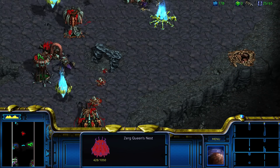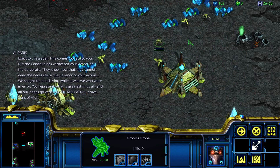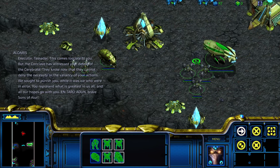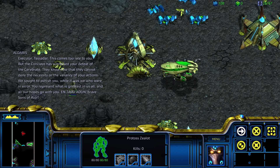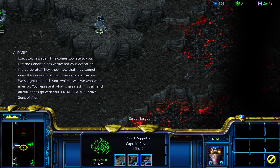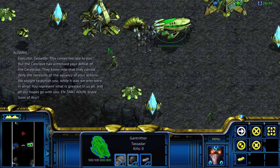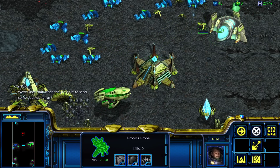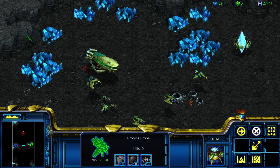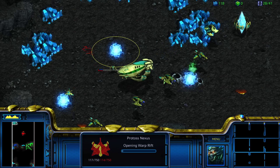Jormungand's doing the culling. We've got White and Brown — the two cerebrates that we just killed. We are under attack. This comes too late to you, but the Conclave has witnessed your defeat of the cerebrate. They know now they cannot deny the necessity or valiancy of your actions. We sought to punish you, while it was we who were in error. You represent what is greatest in us all, and all our hopes go with you. Wow — does that mean they're going to send some backup for us? Affirmative. I love this so much. The Conclave actually coming in to help us on the other side of the Overmind.